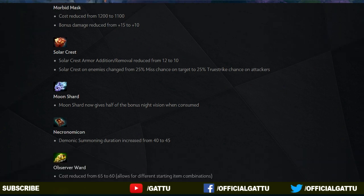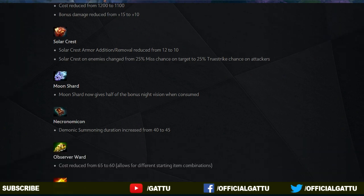And now into the next update, the Moon Shard. It is one of the best items I have seen in this patch because once you consume the Moon Shard, it will give half of the bonus night vision when consumed. Now into the next item, the Necronomicon: demonic summoning duration has increased from 40 to 45 seconds.